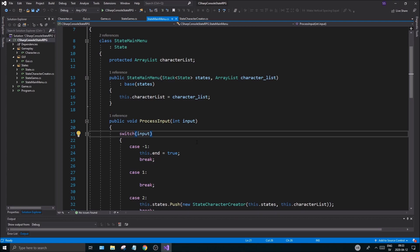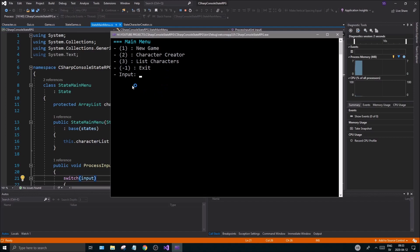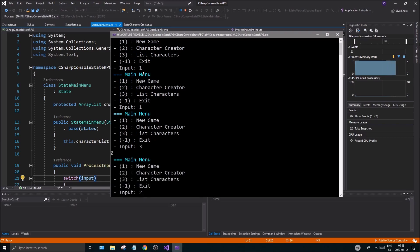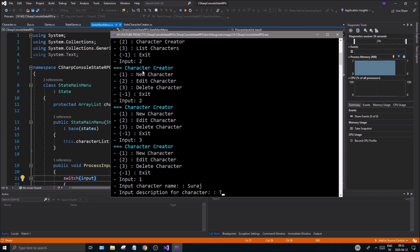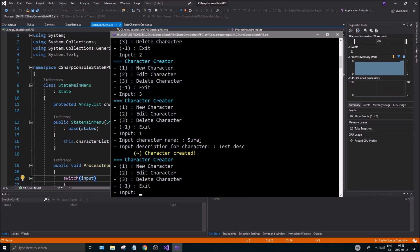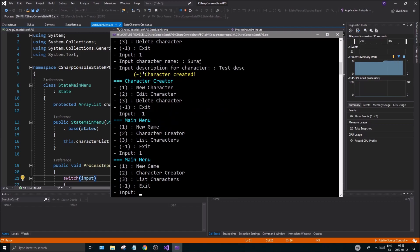It's been a long time since I made one of these videos. Let's check the state of the RPG. We have a main menu — you can play a new game, character create, list characters, very basic. Nothing with the game has been created yet, so pressing new game does nothing. Only options one and two work for now, where you can create a new character, but two and three don't do anything else. You can go back and forth between states though.